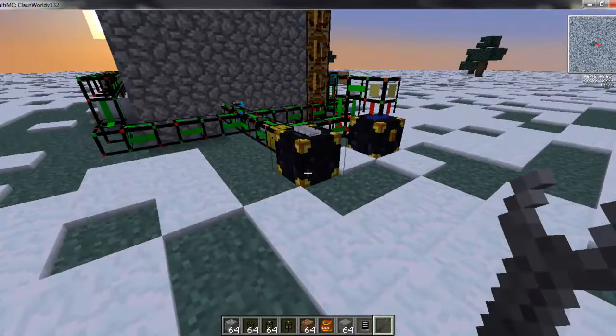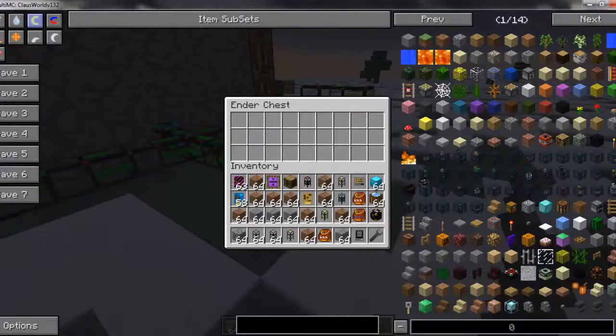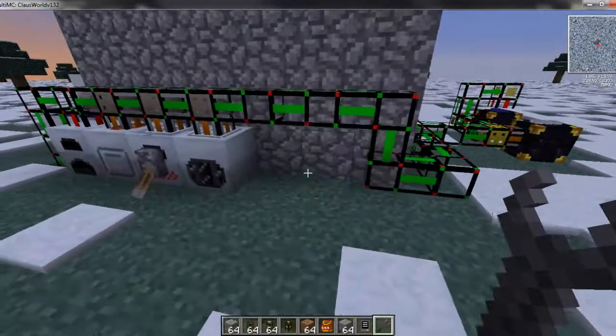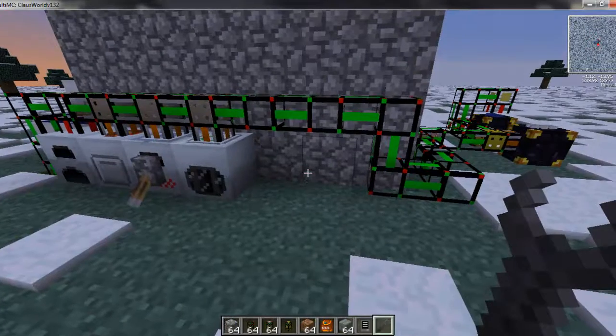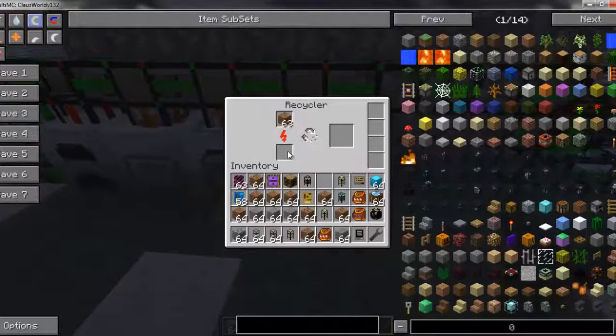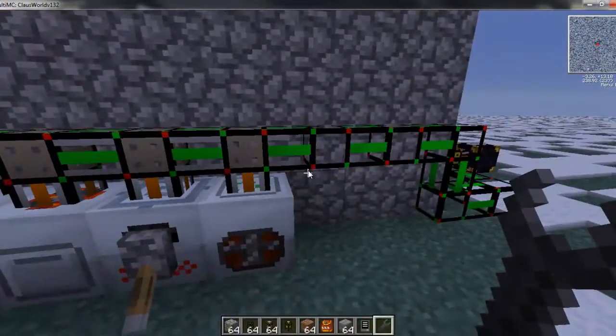I'm just going to put a stack of dirt in here and we'll see it go right over to our recycler. I put a stack of dirt there — it's going to be quick-sorted out and it's going to get recycled because the home location is full. That's what the Terminus is doing: all its home locations are full.